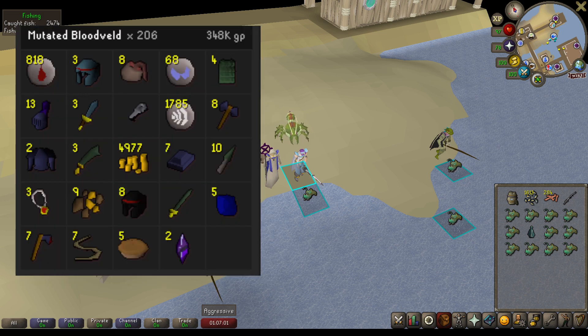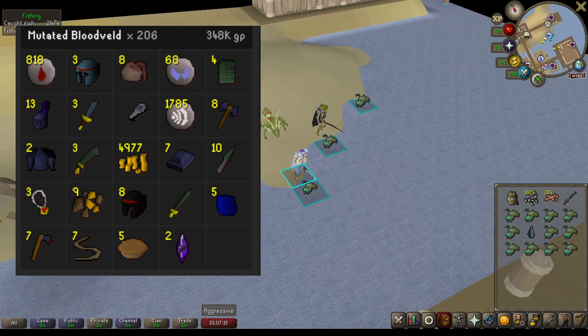Next on the list is Bloodveld. I started this task off in the Catacombs of Kourend, but I realized that I had Sins of the Father done and I should just be cannoning them in the Mireditch dungeon. I highly recommend that if you guys have access to that area. It is so much faster than doing them in the Catacombs. So 206 of them killed for 348k GP total, with most of the money coming from the Alcables they drop and of course the Blood Runes, which they are known for.